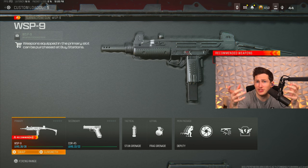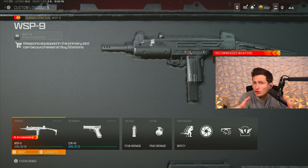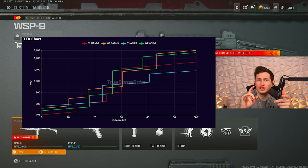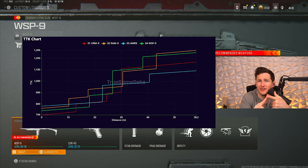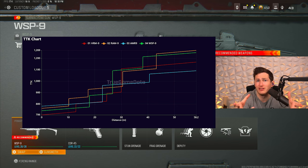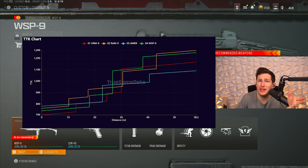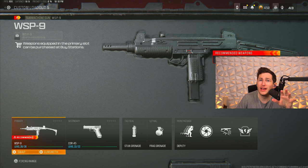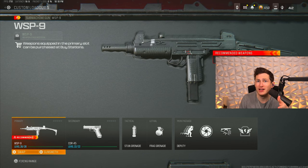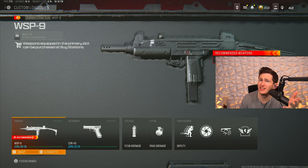The third gun I want to talk about is the WSP9, which you probably don't see too much in ranked play. If you pull up the TTK chart — including open bolt delay and sprint-to-fire delay, things that actually matter when taking this gun from sprint into gunfights — and sort by time to kill, the WSP9 actually kills the second fastest among the main popular SMGs. It also has incredible movement, way better than the RAM 9 and HRM 9.